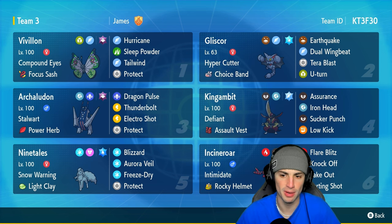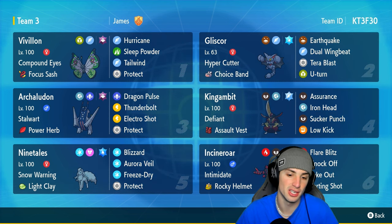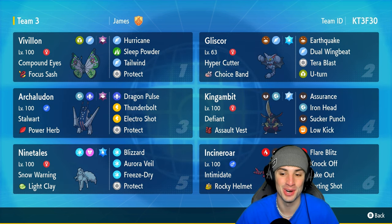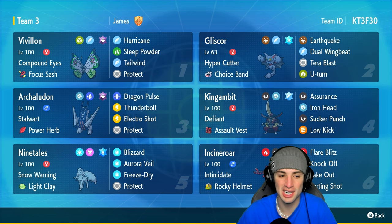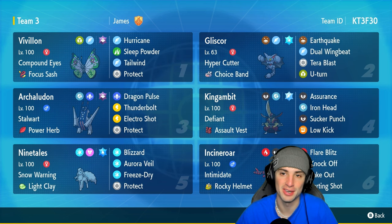Our final four Pokemon are all meta Pokemon: Arboliva, Kingambit, Incineroar, and Ninetales. Ninetales is here to set up snow, provide weather control, and set up aurora veil. Incineroar does its usual things. Kingambit is a big time physical attacker with defiant. Arboliva has power herb electro shot to boost special attack and does great damage with dragon pulse and thunderbolt.